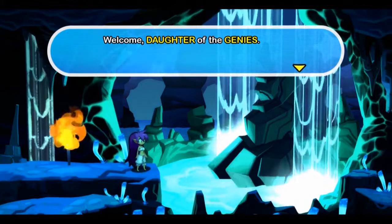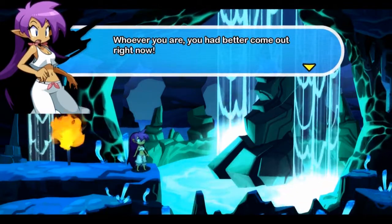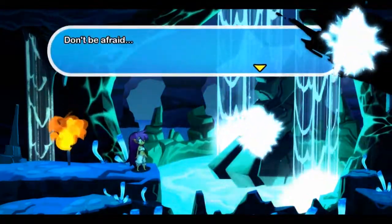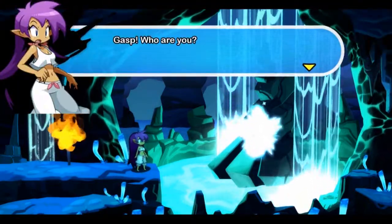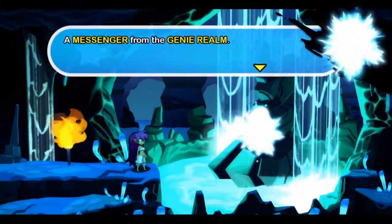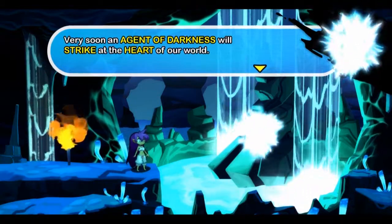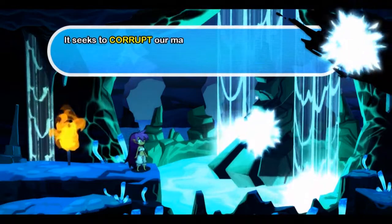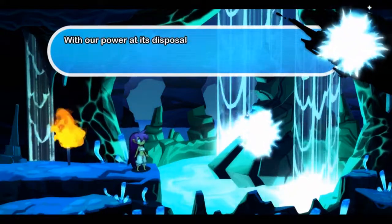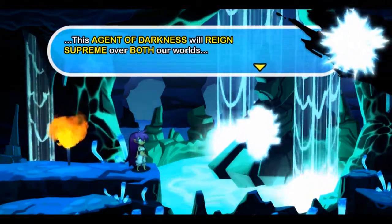Welcome, daughter of the genies! Who said that? Whoever you are, you had better come out right now! I don't think you're in a position to be making demands. Don't be afraid! A messenger from the genie realm! I have summoned you here to warn you of a great danger! Very soon, an agent of darkness will strike at the heart of our world — it seeks to corrupt our magic and use it for its own selfish gain! With our power at its disposal, this agent of darkness will reign supreme over both our worlds!